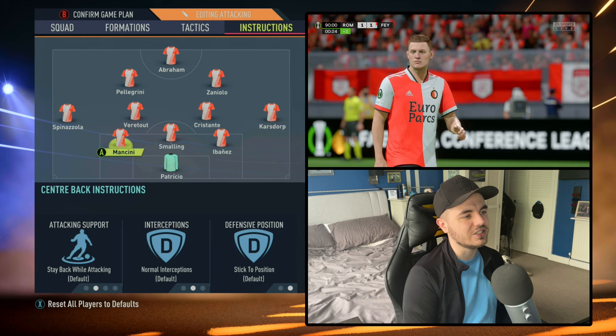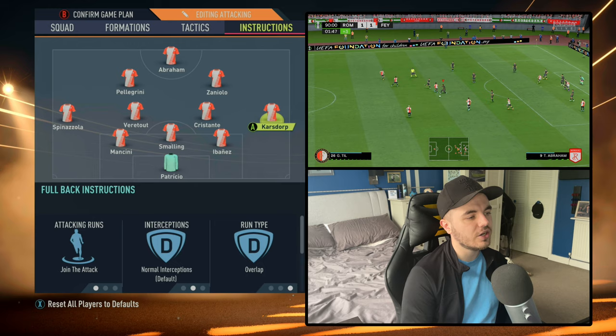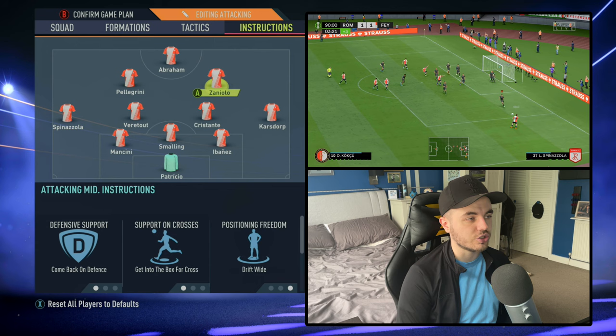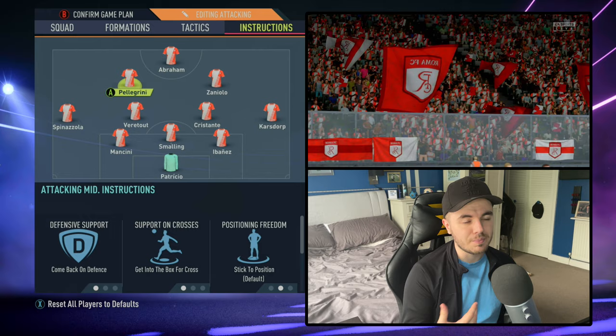With the player instructions for the attacking game plan: all three center backs change from conservative to normal interceptions, becoming a little more committed and aggressive in the tackle, stepping out a little more. The two wing backs stay the same. For the box-to-box midfielder role, Veretout's attacking support runs are set to get forward. Otherwise the rest of his instructions stay the same, and Abraham, Zaniolo, and Pellegrini are also unchanged. It's just small tweaks to influence the game depending on the situation.